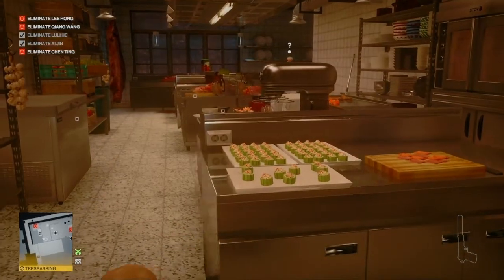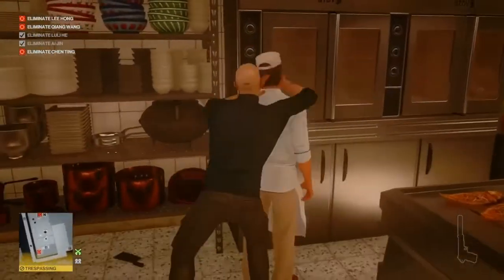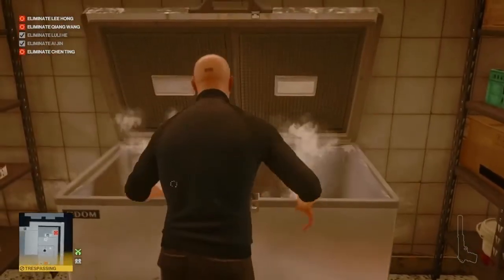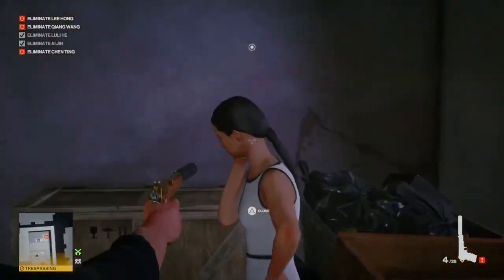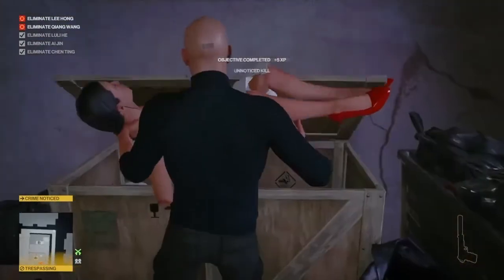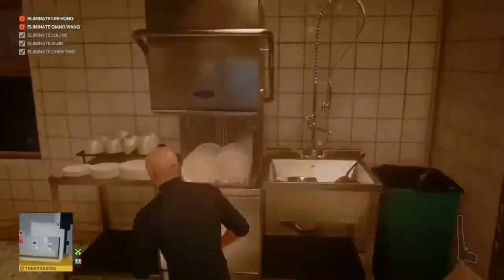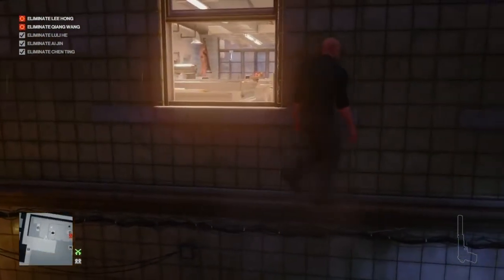This is why I said to grab all the loose objects — this guy doesn't always react, sometimes he does, sometimes he doesn't. When you get him to react, wait for him to come and investigate, get behind him, and render him unconscious. We hide his body with his colleague in the freezer, then select our silenced pistol and walk up to the restaurant manager and put a bullet in her head. Be aware of windows that people can see through — if someone's walking past outside while you do this, you will be spotted.